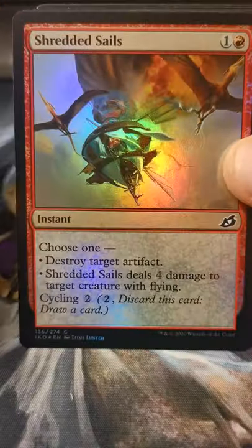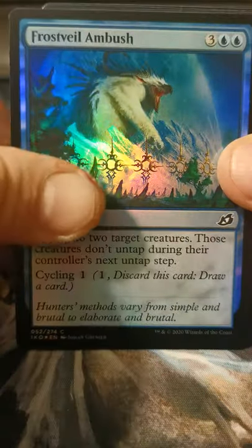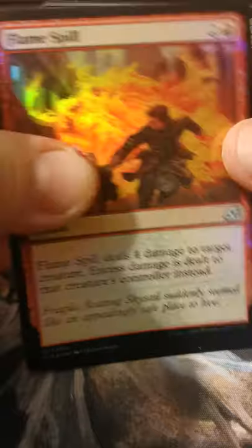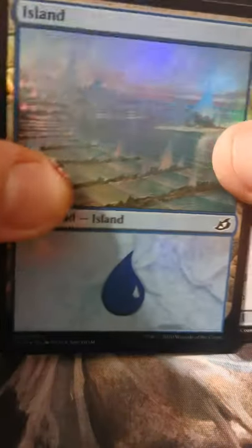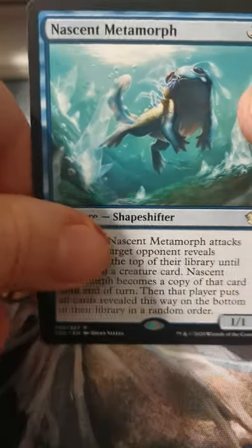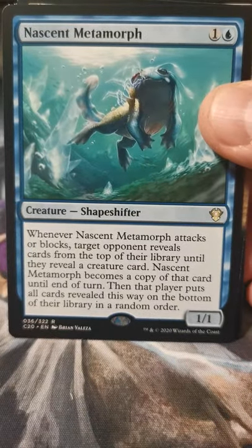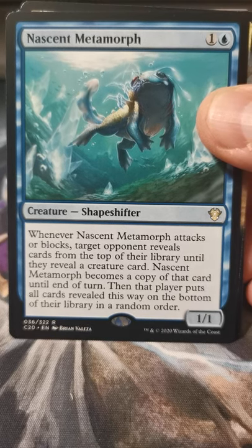Sudden Spin Rats. Shredded Sails. Boot Nipper. Frost Veil Ambush. Flame Spill. Swallow Whole. Island — yeah, that's a good island. Oh here we go — Nascent Metamorph! That's how you say that word — nascent.